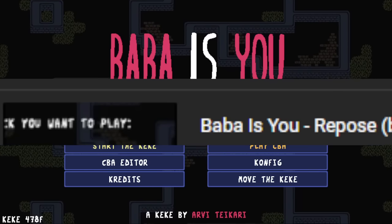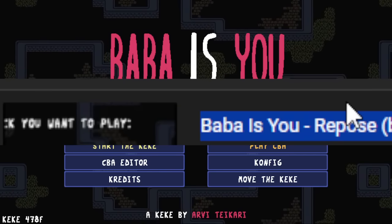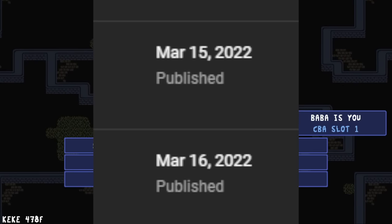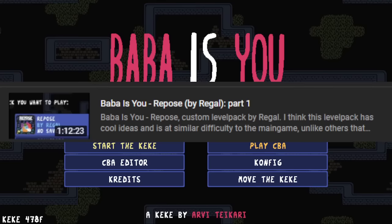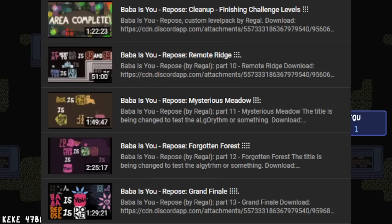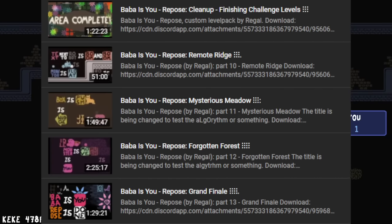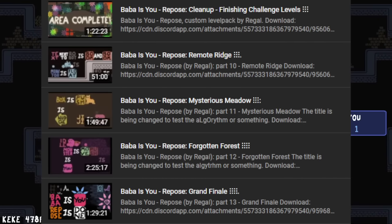Baba is You Repose is one of the earliest packs I've ever played. I think it's the second custom level pack that I ever did on the channel. Those playthrough videos are like two years old at this point. It's mostly uncut, there's a lot of it. And it used mostly new adventures custom words - not custom for the level pack, but not in the main game of Baba.